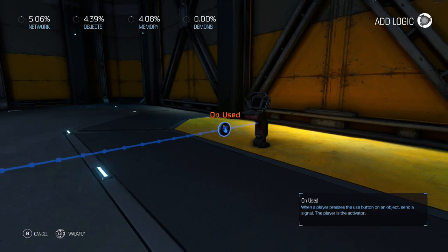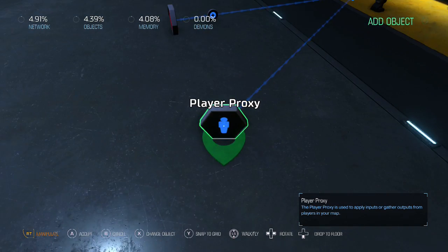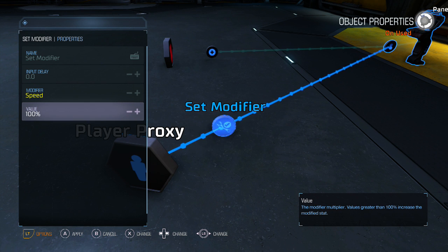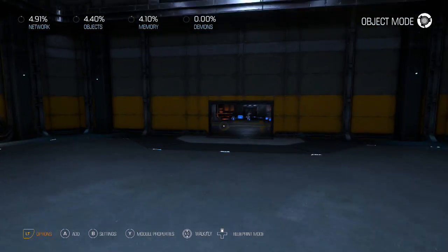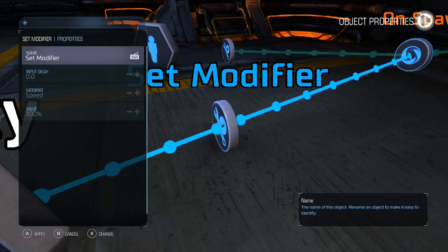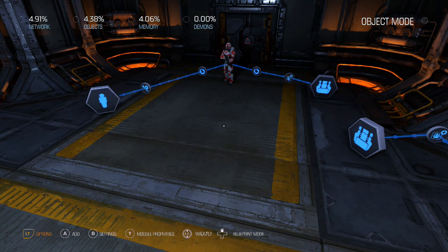Then go back to 'on used,' add a player proxy, set it to 'set modifier,' select speed, but rather than entering a numeric value directly, press left trigger to swap it with your variable — the 'speed stat' variable. Also go ahead and delete the earlier speed modifier so the player starts at normal 100 speed, not maxed out.